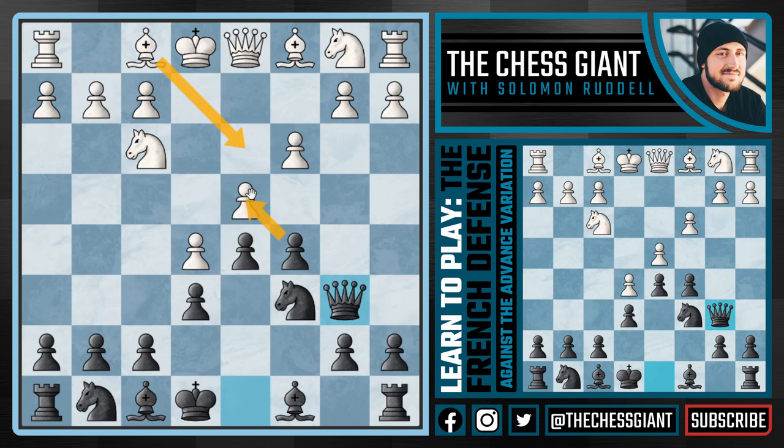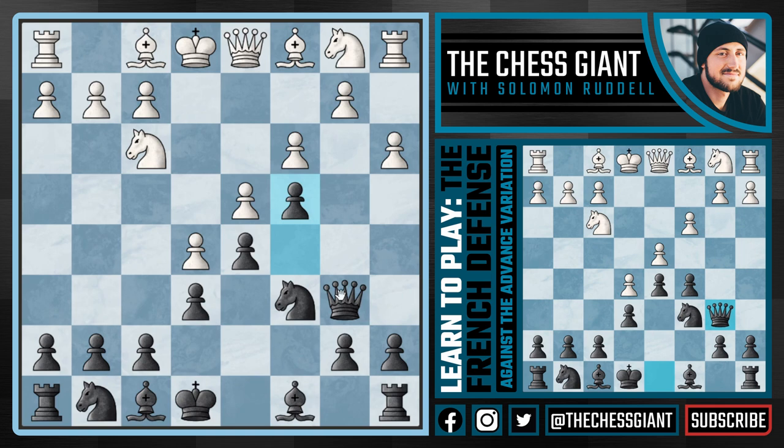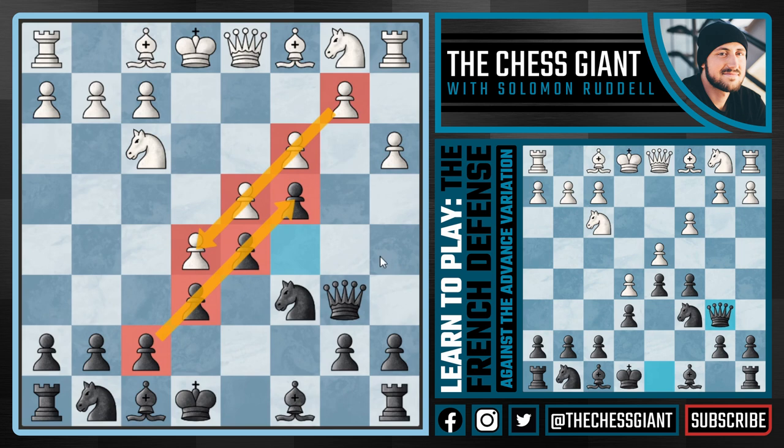So we just covered the Milner-Barry Gambit: white plays bishop d3, we take that pawn on d4, and following cxd4 we don't take the bait but play bishop d7, then take the pawn if allowed. What about the move a3, which is the most popular option at the master and grandmaster level? The move I recommend is c4. This is a really interesting position — we as black have a very strong pawn chain from f7 all the way down to c4, and white has a very strong pawn chain from b2 all the way to e5.